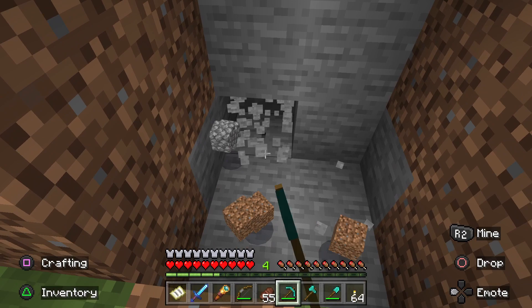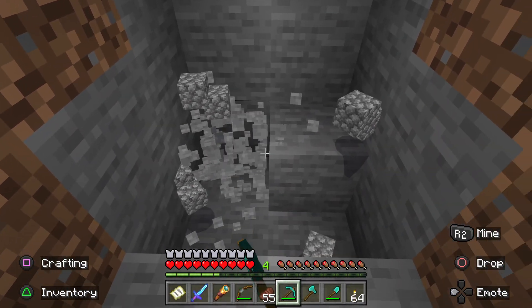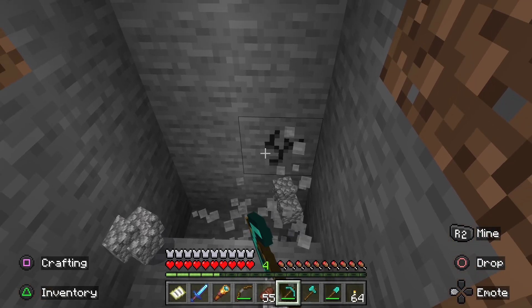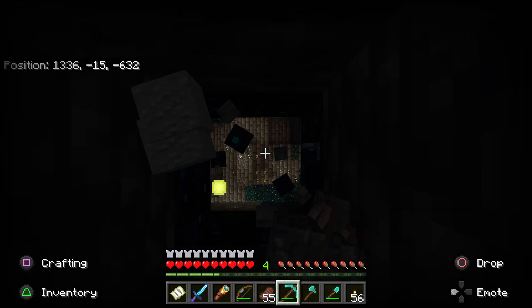Now you may want to dig down in a stair-step pattern so you can find your way out. As you can see from the video, I dug straight down — which all Minecraft veterans know is a terrible idea. Digging straight down is a great way to fall into a pit of lava and lose all your stuff.